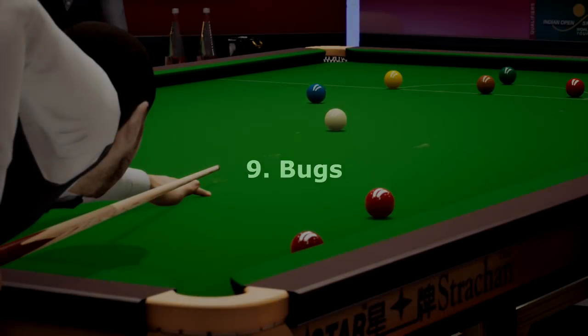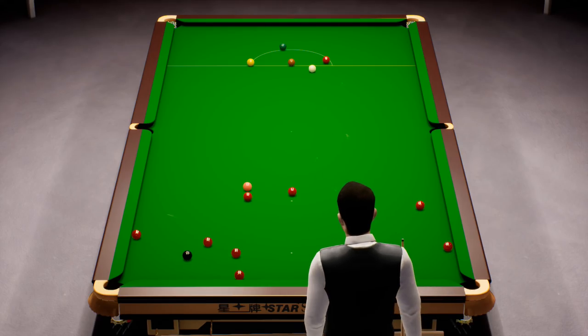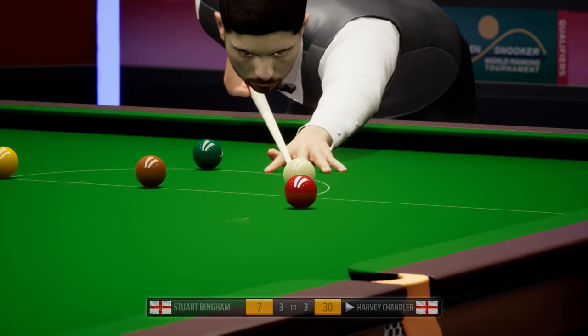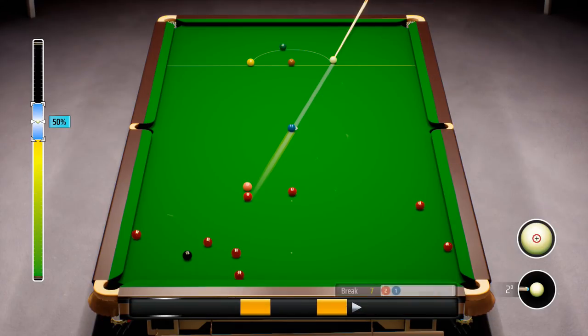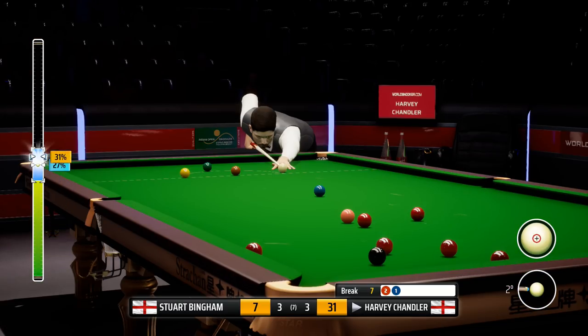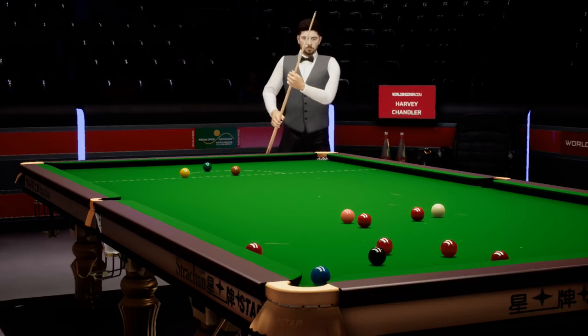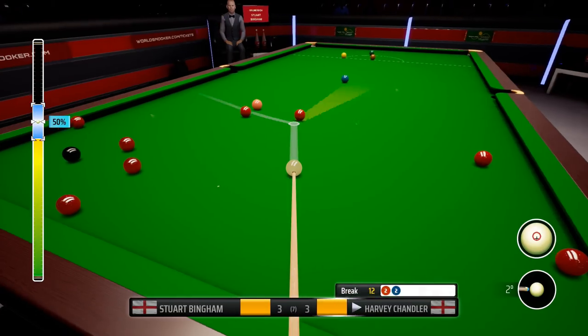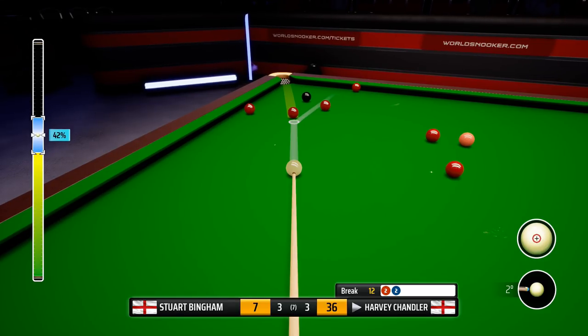The game has a number of bugs. The only one I've really encountered so far, with the exception of players standing in the table, is the illegal snooker bug. I have researched this quite considerably and have yet to confirm if this is a bug or some abnormal rule I'm not aware of — whereby I cannot play a simple snooker behind a brown ball or a yellow ball. As I understand it, this is a bug, and there are other bugs people have mentioned that obviously do need to be sorted out.